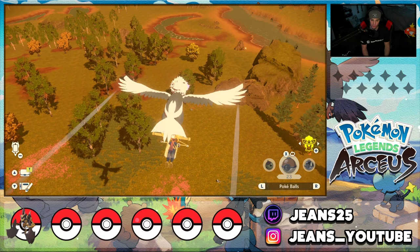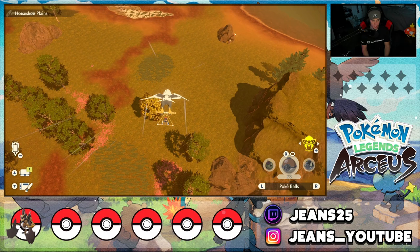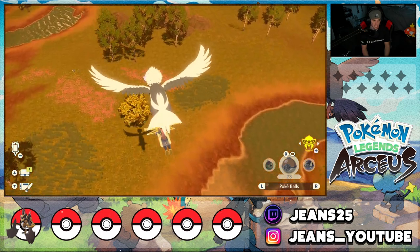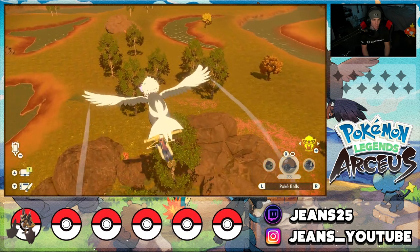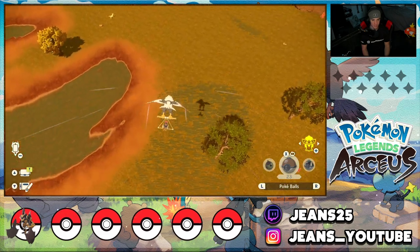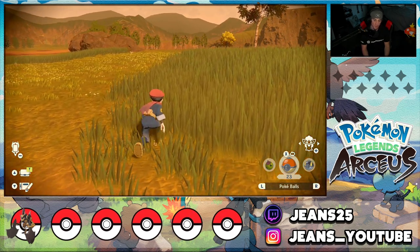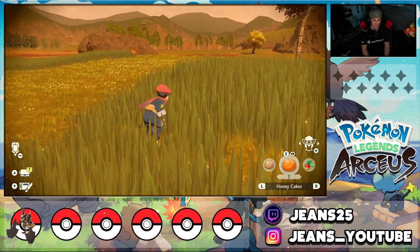Flying over to the spawn area, we got Starlies, Geodudes, and wormholes but we're not looking for them — we're looking for Eevee. Flying a little lower to the ground, I usually find Eevees kind of located more towards this rock area. And there is a lovely Eevee just chilling on the ground right there!